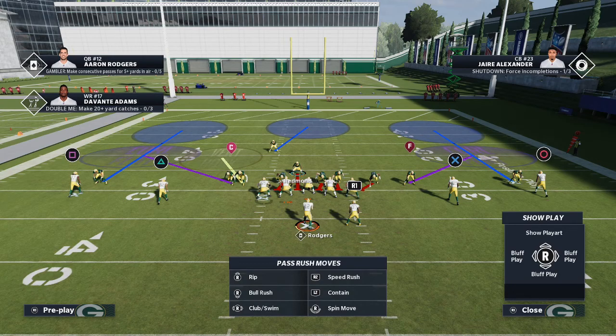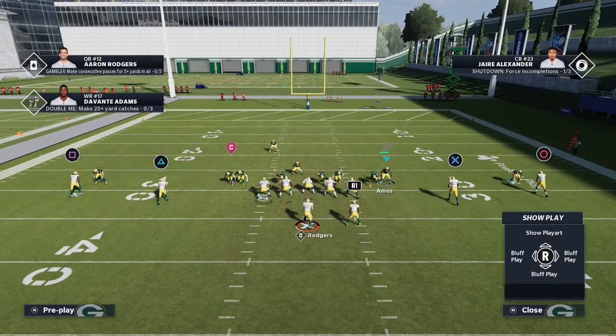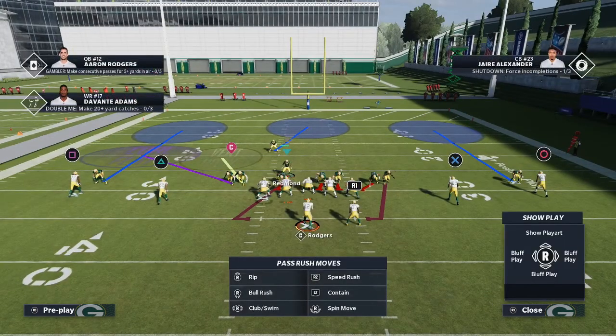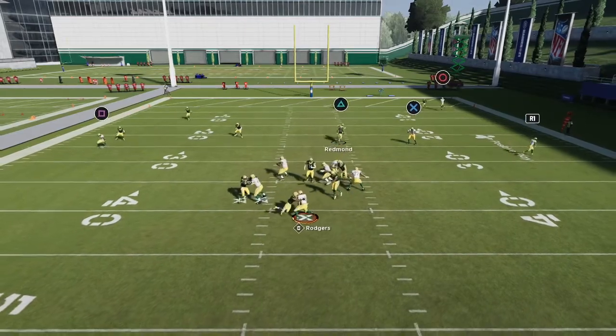The blitz is going to look like this — we've got four blitzing not counting our user. We're going to blitz Amos off the edge and then user Redman. I like to hover right in that little gap and what you'll see is we get pretty good pressure off that right edge.